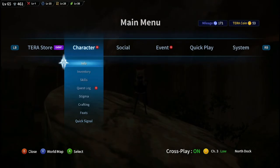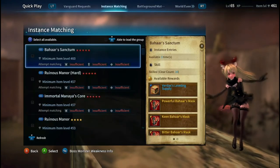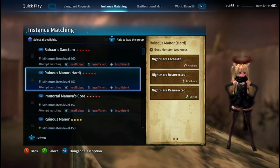Every boss is weak to a different type of stigma. If you'd like to check that, all you have to do is go to instance matchmaking, press the back button, and you can check every boss's stigma weakness.